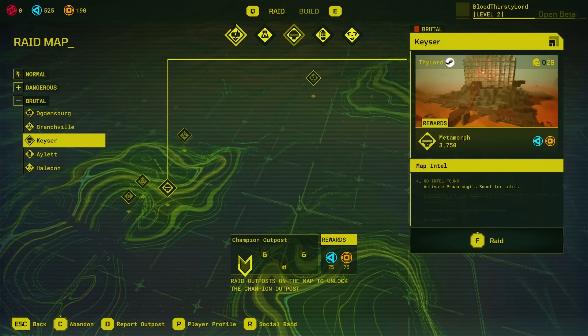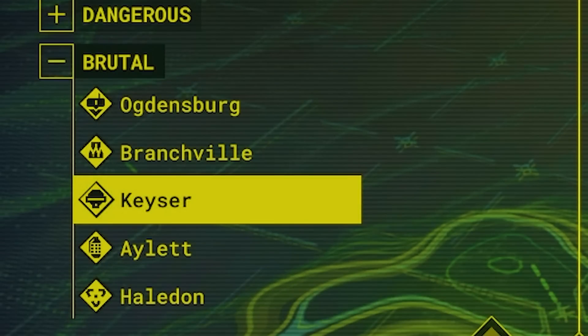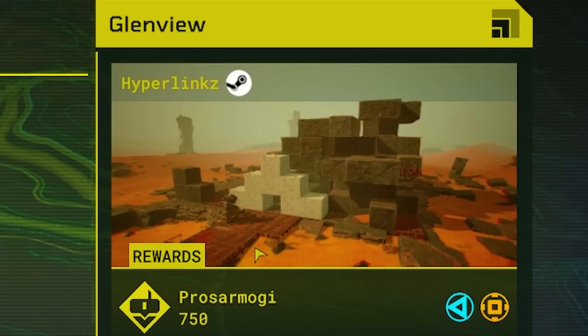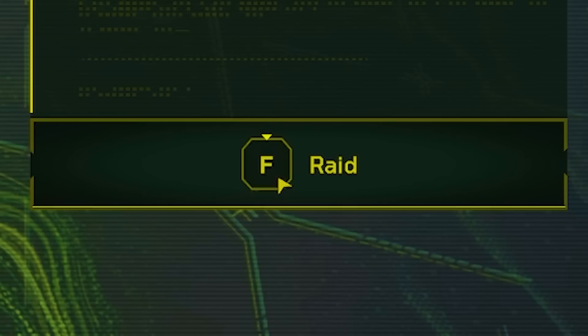We go to a command center over here. We have a couple of DLTs. We have Normal, we have Dangerous, and we have Brutal. And within those DLTs you see players' names where you can find their mission. They have the Glenview burial site, and this player over here has made their own building there that has certain objectives being met. Let's press Raid and enter this.